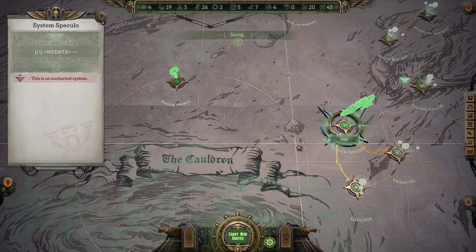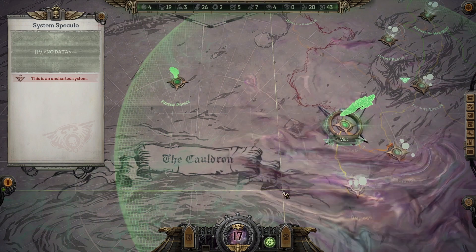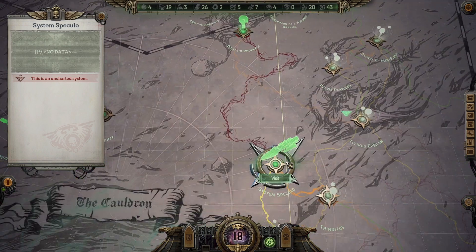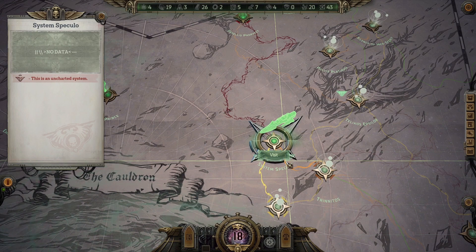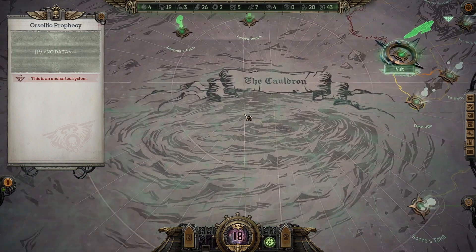Let's save it here. We will chart new routes and see what we find. Not much — literally nothing other than a very dangerous route to Ocelio Prophecy.